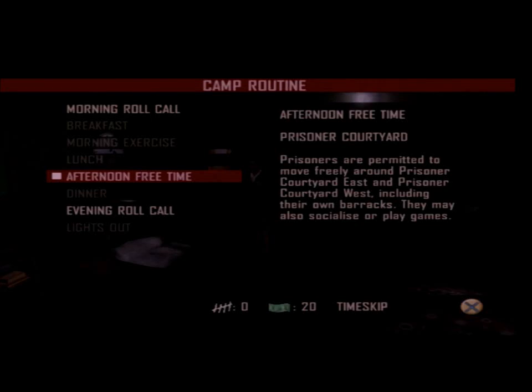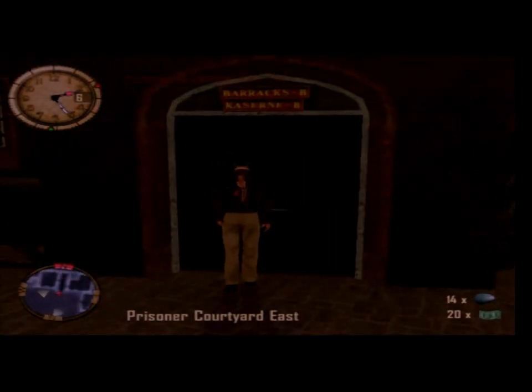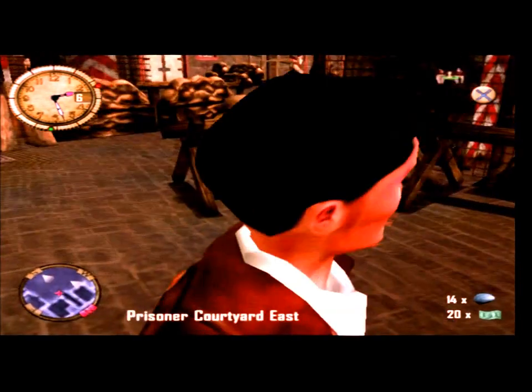Hey guys, Mr. Light is back with Prisoner of War. So we've got the plank onto the glider. We need to get the bed sheets over to that area. So we're going to go to this time, the afternoon free time, which is by far the best way...